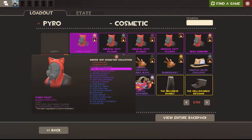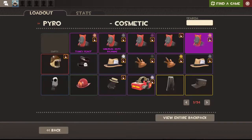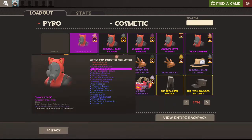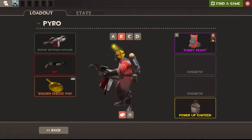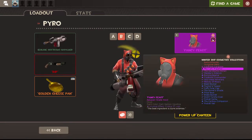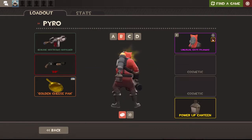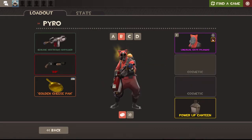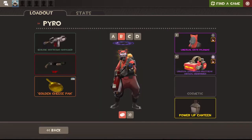So let's go back to the loadouts here. Let's do the Pyro. We'll just go for Fancy Fees first of all — there you go. Not my favourite effect. It's like a fly in your face, isn't it?